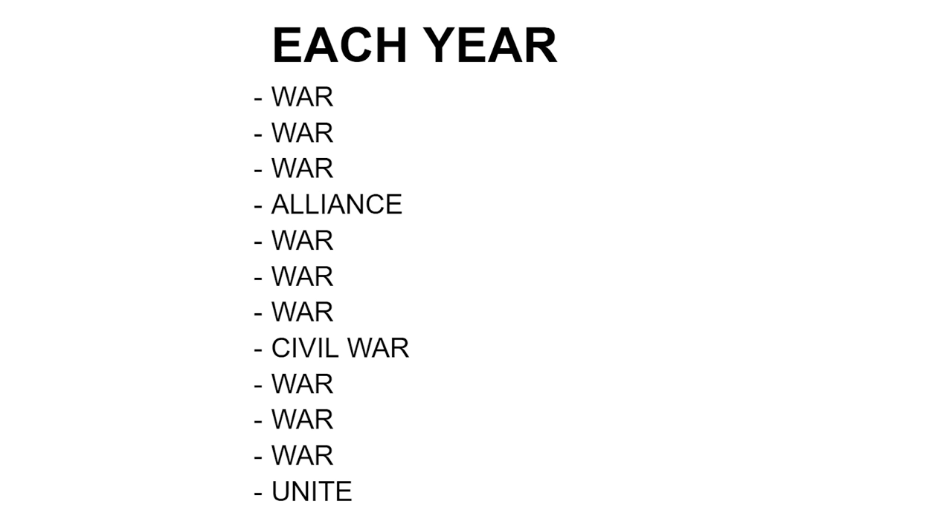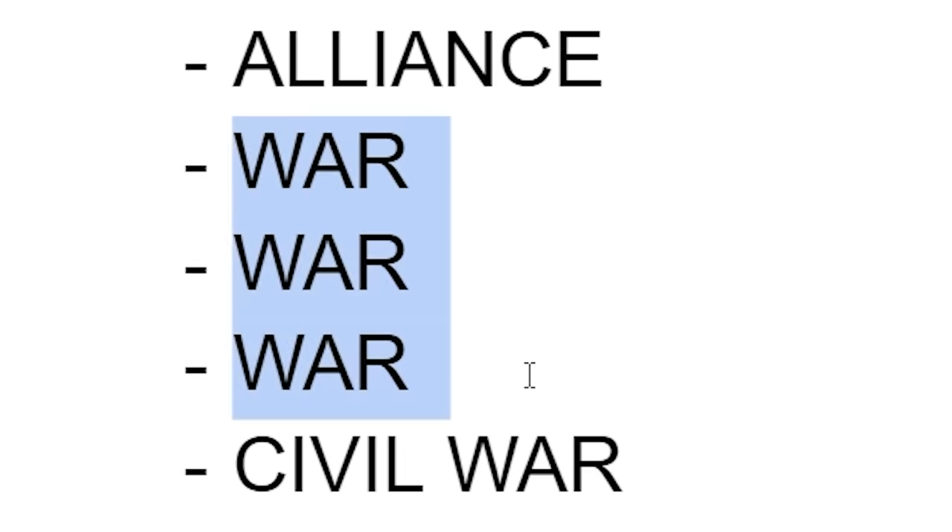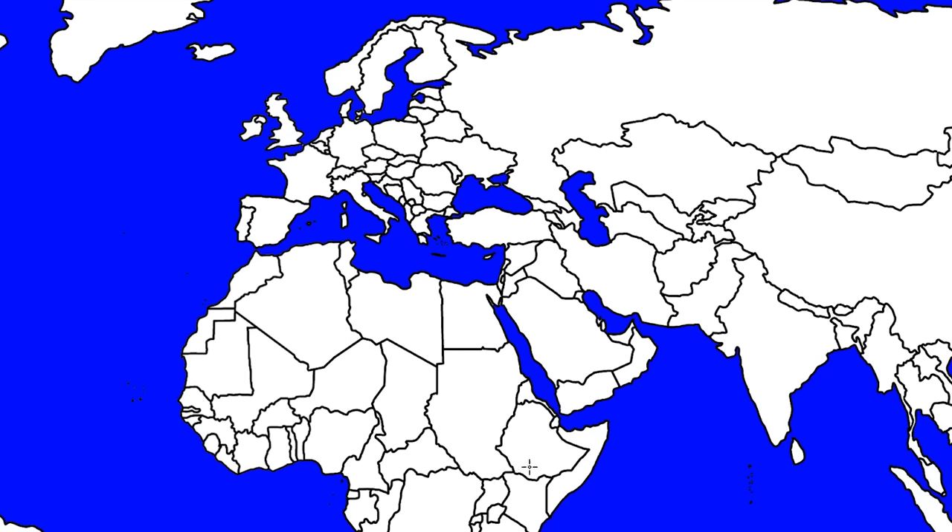I just created my own world map battle royale simulator game, but for the first time ever with all the modern countries. We'll be progressing by month starting in the year 2024 — January there's a war, February there's a war, March there's a war. The current size of the country involved does matter, but it's not everything. In April, two countries will ally, then more wars until one country breaks apart in a civil war, and finally two countries unite every December. That's how this process is going to go.